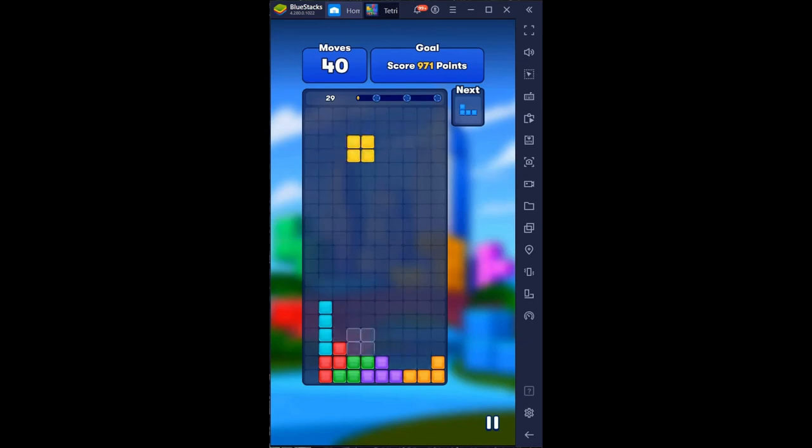We have this block — putting it over here should be good. Thinking ahead and preparing: this one's going to go on the right, setting up four lines at a time. This drags down, and the next one's going to go right in, so we're going to get the four lines at once. Perfect — we're going to get a Tetris, which is four lines at a time. We need 889 to win and only have 34 moves left, but we're good for that.